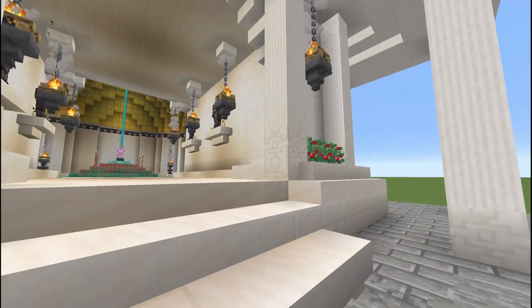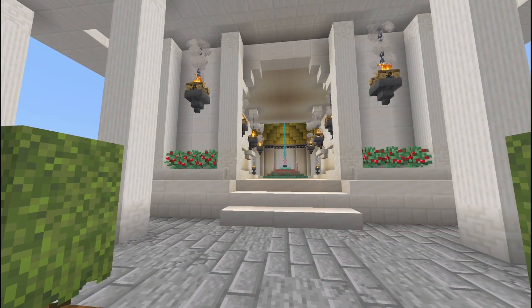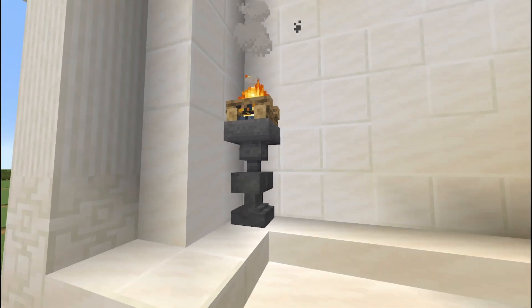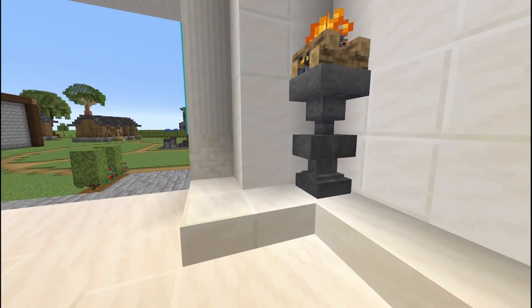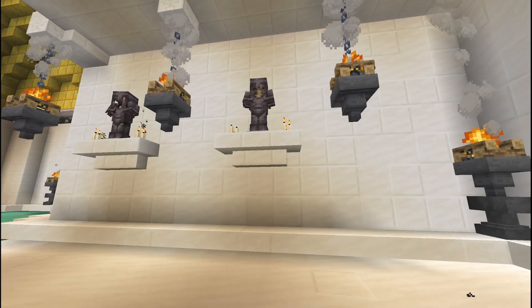We've got the berries up top just for a little bit of life and a pop of color. Otherwise, it's all different quartz blocks to do this. As we come in, we've got the standing fires as well with just an anvil underneath that hopper instead, and some more hanging. We've got some armor stands up top.